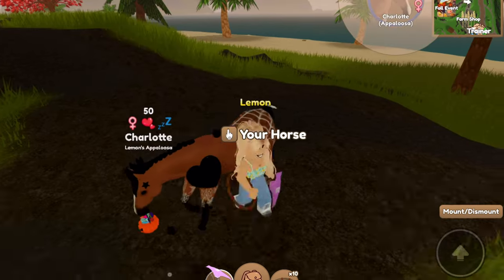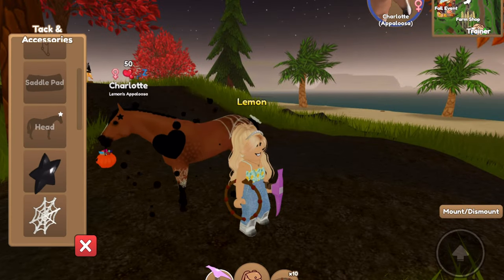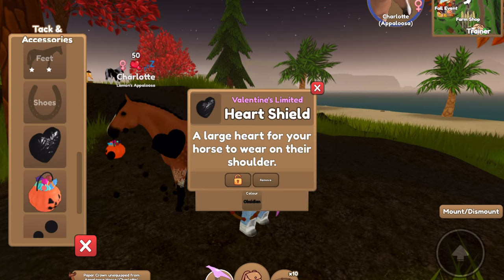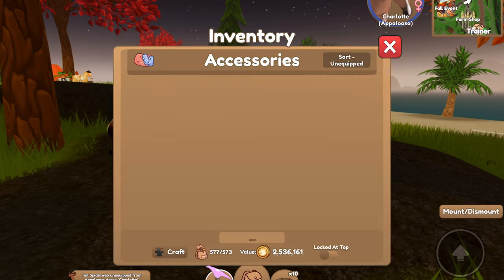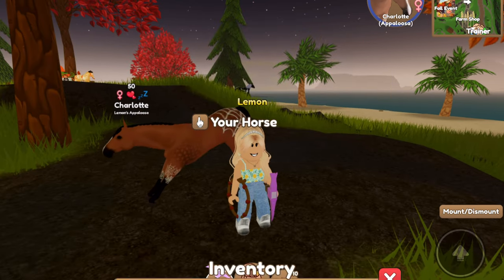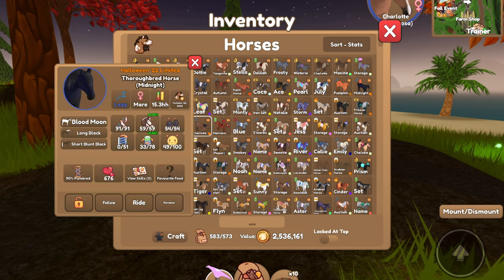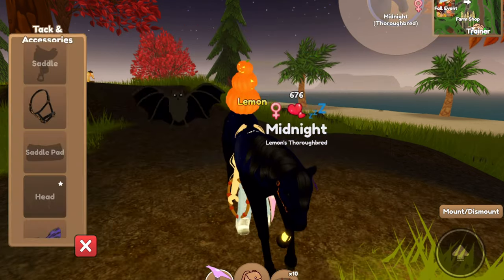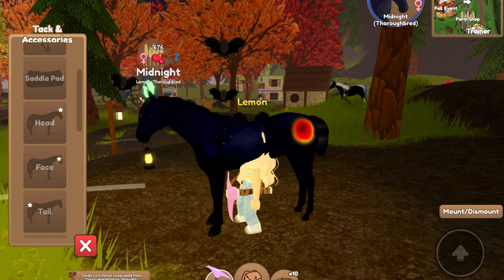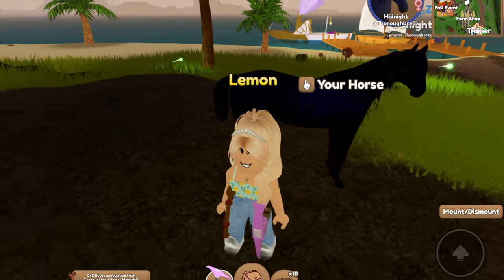We've got Charlotte here - I don't know what's going on with her tack set. I made her set when I was new to Wild Horse Island and it's honestly a nightmare. So we're just going to clear her tack like that, and then we're also going to clear my other Halloween horse's tack, which would be Midnight. We'll just unequip that stuff and now we're at a fresh start.